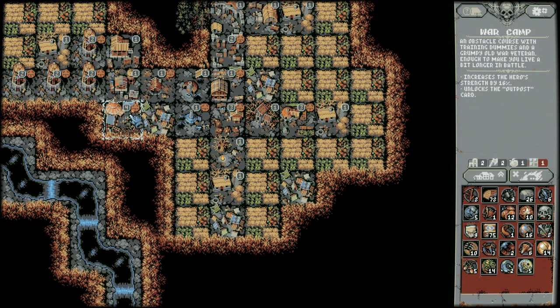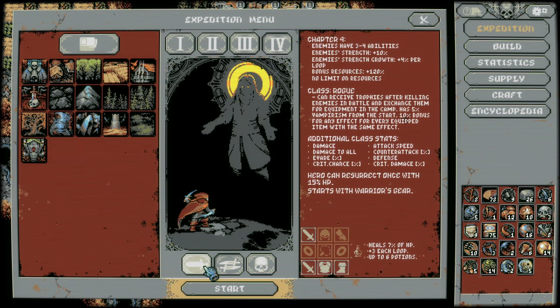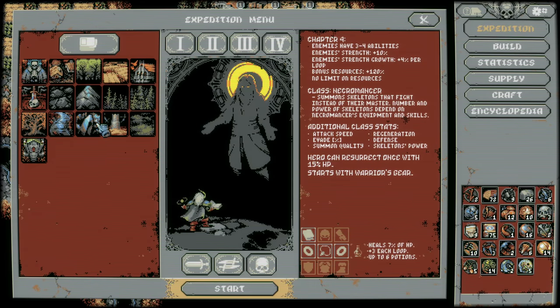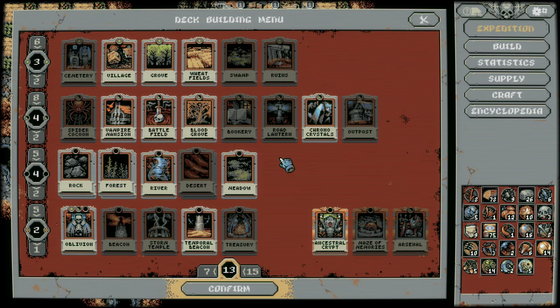Hey everybody, welcome back to Loop Hero. We're going into Chapter 4 today. We've dumped a bunch of action into our war camp so our hero strength is increased by 16. I don't know if that's going to impact the necro that much, but because we had a pretty successful run in Chapter 3 with this build, I think I'll keep it.